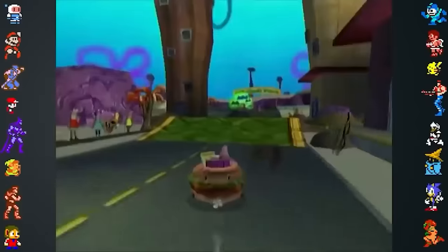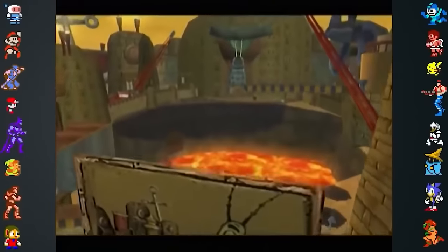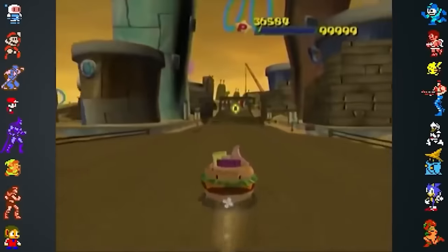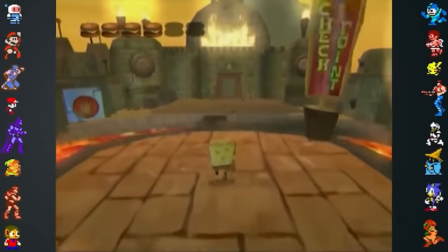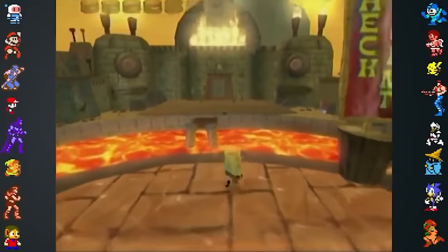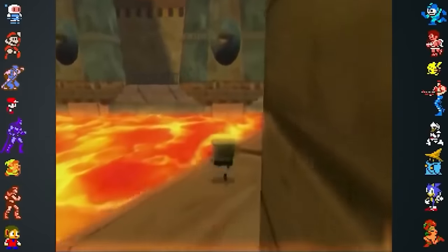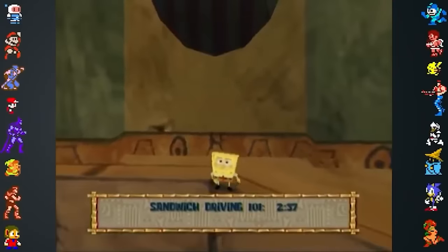The SpongeBob SquarePants movie game has many interesting secrets as well. In the level Welcome to Planktopolis Minions, Heavy Iron Studios hid their best records for the time trial levels in a secret spot. A hidden alcove can be reached by heading to a high ledge that overlooks a lava pit across from two large plankton statues. Falling off the ledge next to the wall will lead players to a hidden spot where, after a few moments, a window will pop up displaying the time trial records.